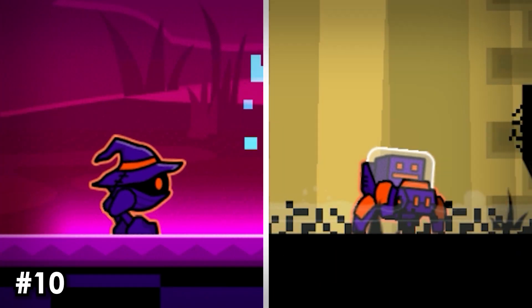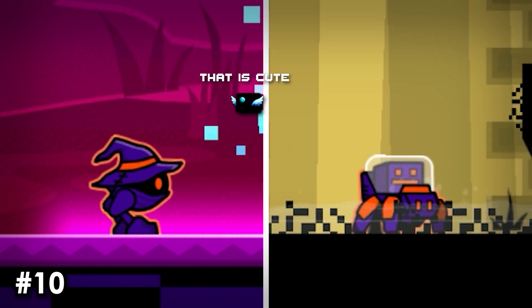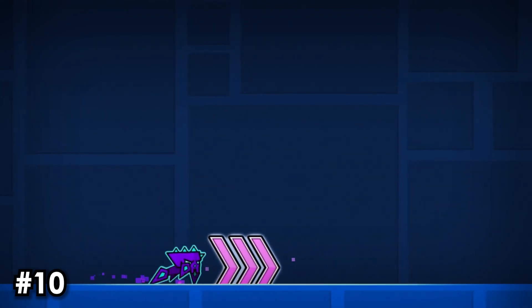In platformer mode there are new animations — there are two idle animations for robot and spider which will randomly play when the player stays idle for a few seconds.